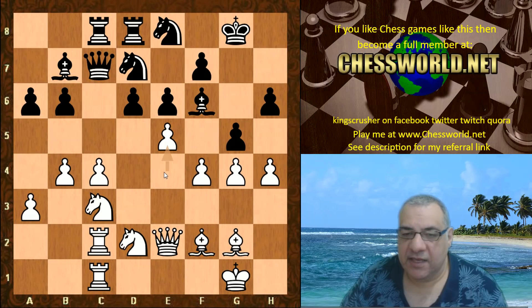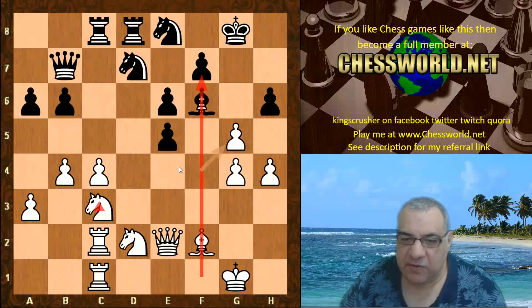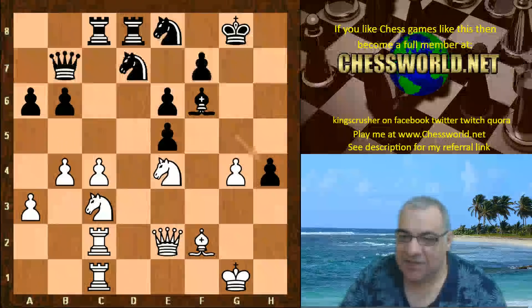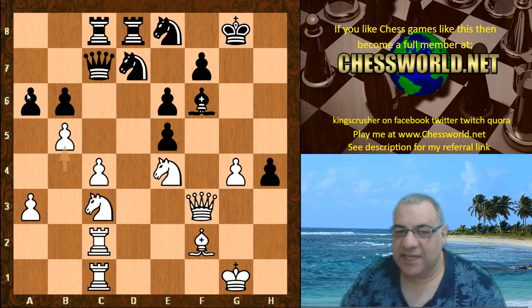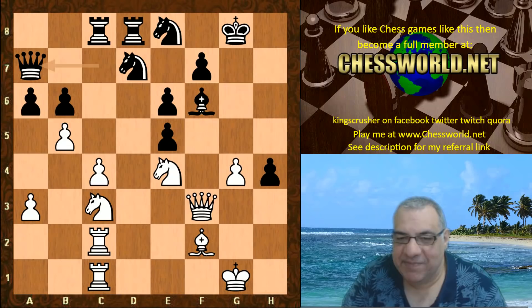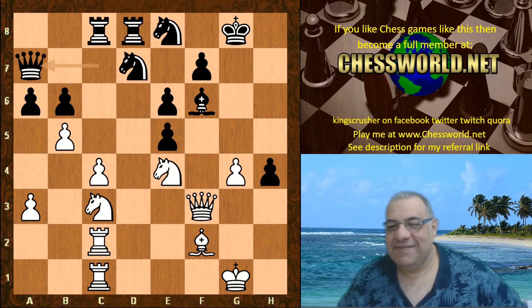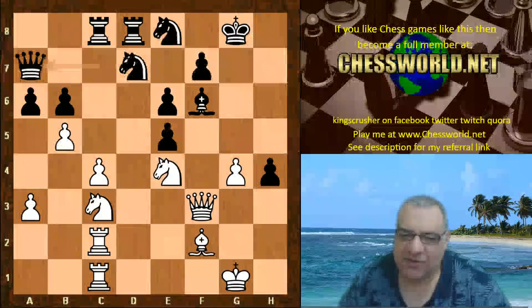g5 is a further commitment. Now Leela reacts with e5 — a very thematic pawn break. It gets the e4 square for white. dxe5, Bxe5, Qxf6, fxe5, and now there's a semi-open f-file as well as a beautiful e4 square. hxg, Nde4, gxf — bit materialistic. Qf3 actually threatens to take, the queen gets out of the way, and now b5 — this pawn looks dangerous. The queen voluntarily goes to Siberia, basically to a7. This just does not look right.